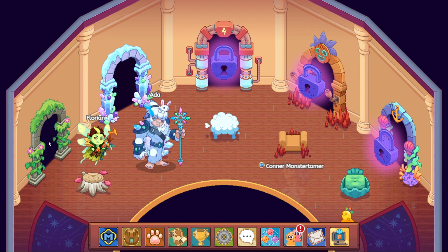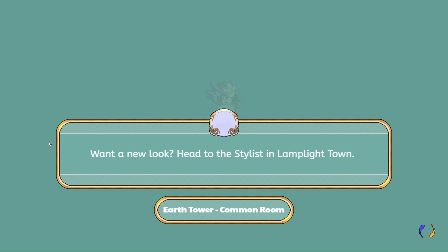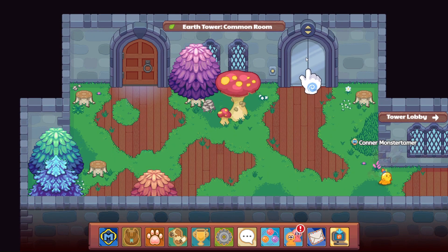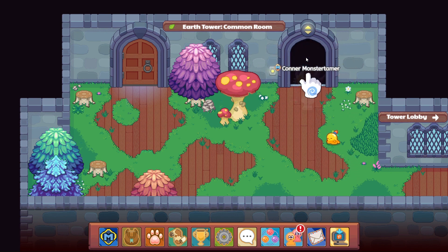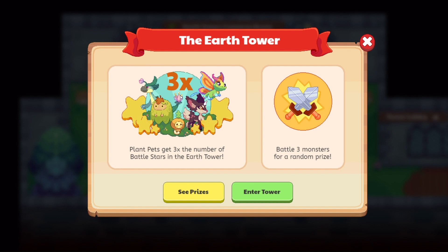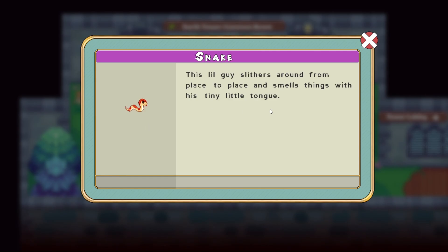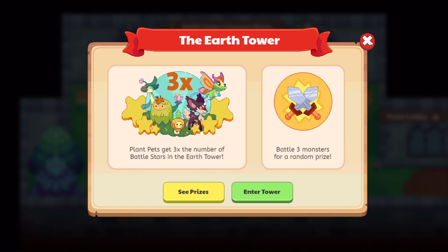Once you complete the tower there are some extra gifts you can get. Let's take a look at the rewards for the Earth Tower. It gives 3 times the number of Battlestars for plant pets, and you battle 3 monsters for a random prize — that's 1 floor. The prizes include: Firefly Fantasy Robe, Leaf Booties, Moth Mask, Sword of Earth, the Snake, Florian's Chair, super cool pets, and fireworks as well.